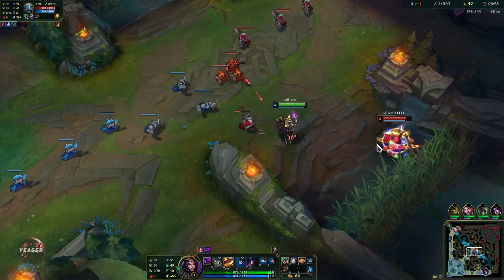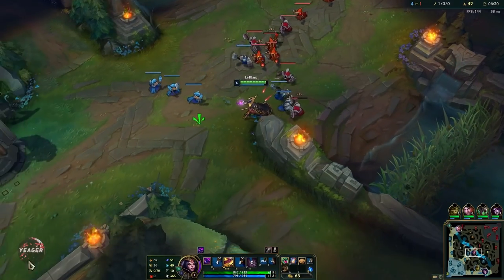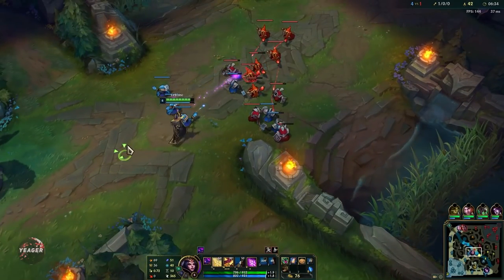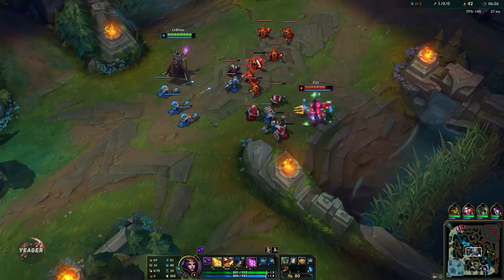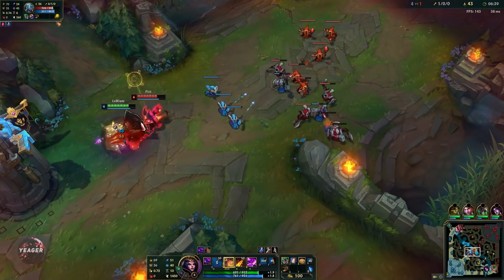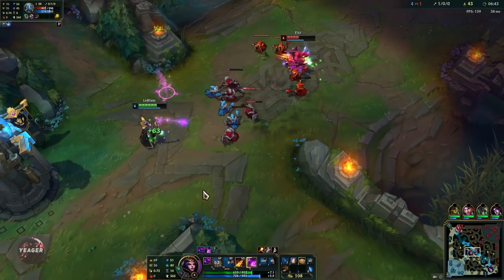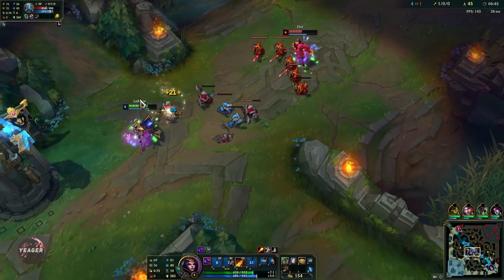The thing is Fizz is very mobile, so if you blindly use your W he is just going to E it and return damage to you. So you want to be careful using that. If you are against mobile champions, you can go for the chains first — try to hit them with the chain to root them and then use W.